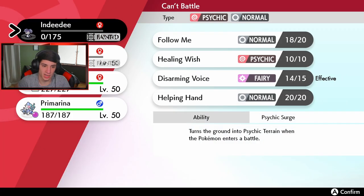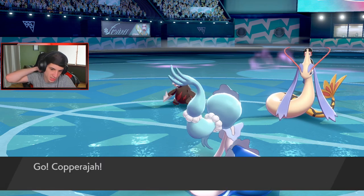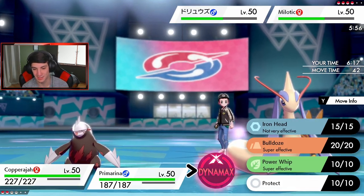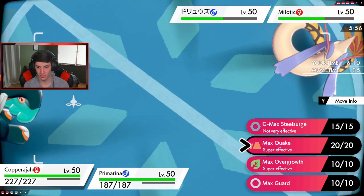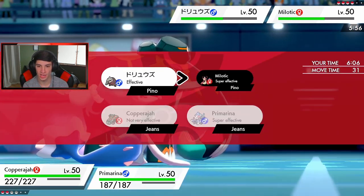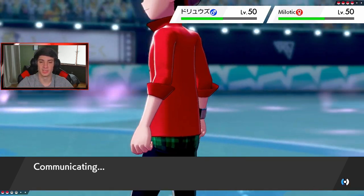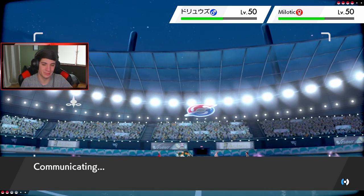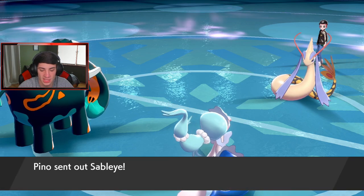Sableye's still on the field - I gotta watch out. Some Muddy Water hits Gardevoir and Indeedee goes down - that's fine. Gardevoir gets off one more turn. This thing pops Rock Slide and doubles into me. This actually kinda works better for me - now I'm getting my two big attackers in. I'm going to Dynamax Copperajah and drop the Steel Spike for when he swaps in. I take out the Milotic with Hyper Voice.